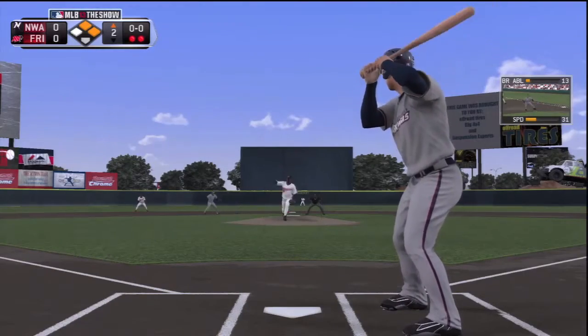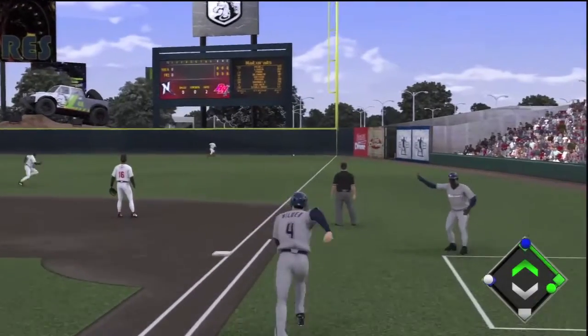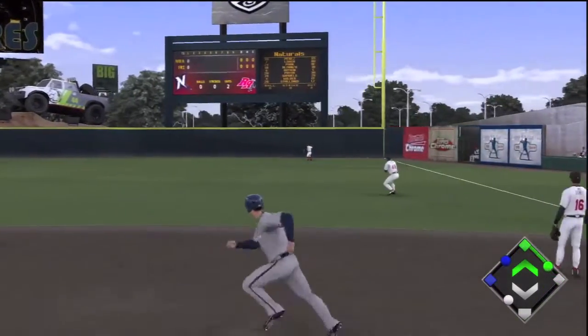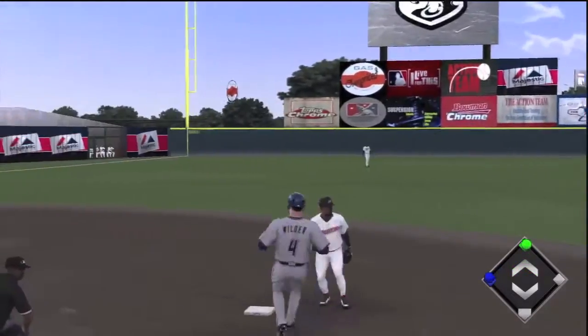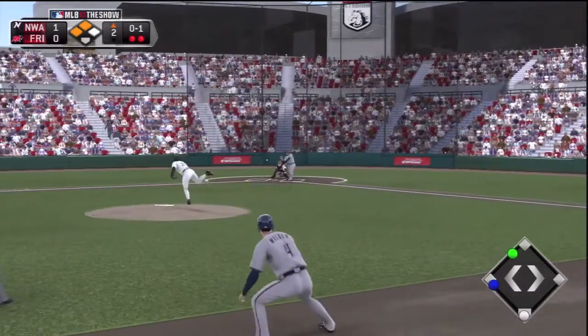Here's Wilder's first at-bat. He hammers it right down the right field line and he's going to take it for a double. If he was a little faster — and I have his speed cranked up — he'd get a triple on that one. But here's something that usually never happens.